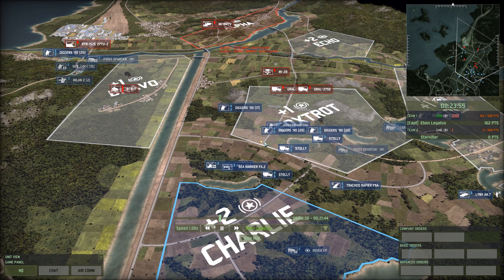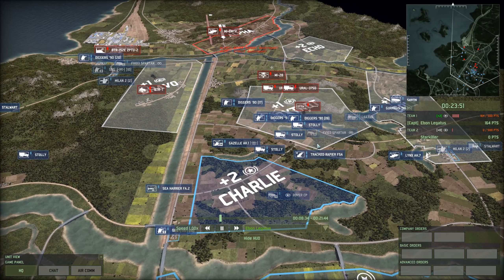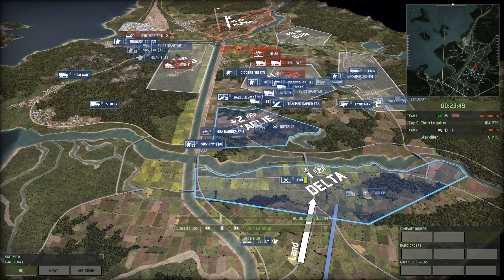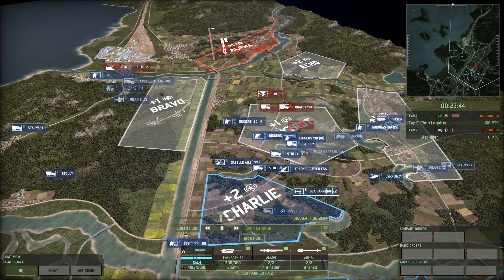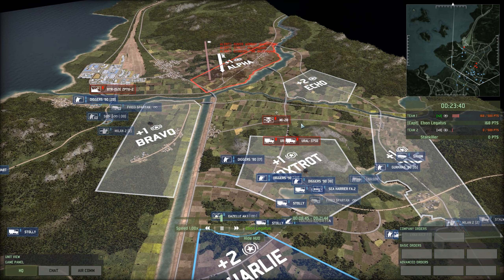The Sea Harrier FA-2 is circling and I was trying to buy more planes. Usually these days I've been trying to play without planes, and I figured what better way to try and get into it than to bring a Marines deck and see if we can get some plane train going. The FA-2 is looking for that Tunguska but not seeing it.